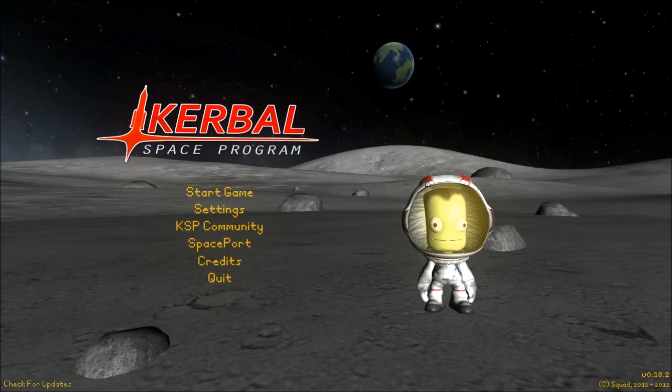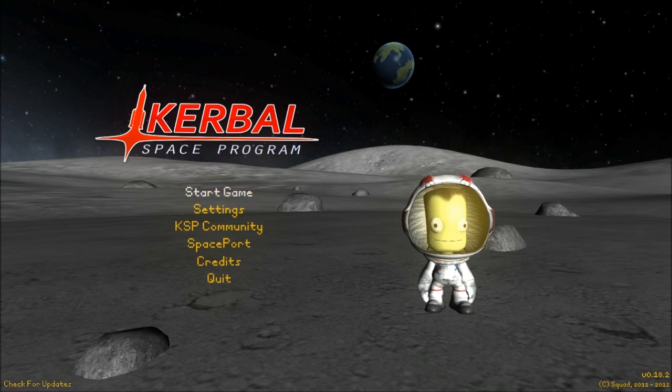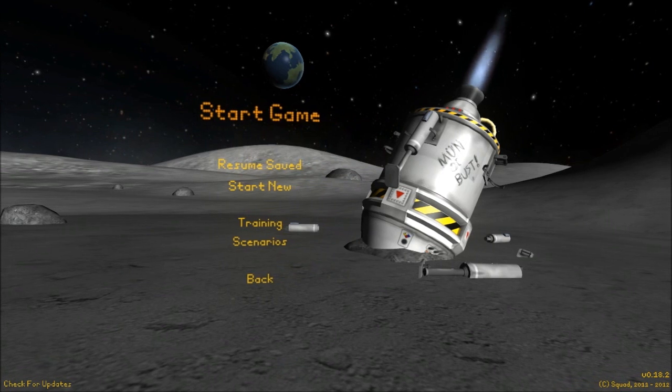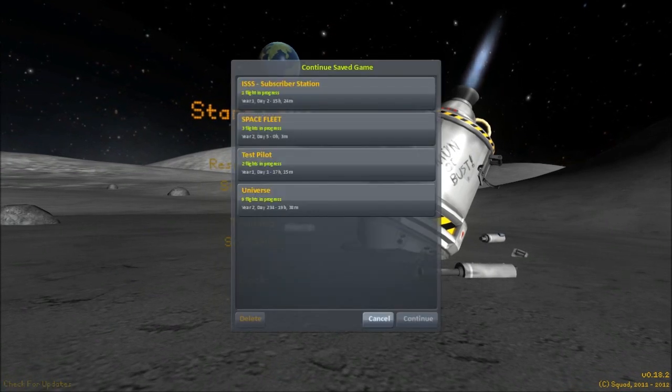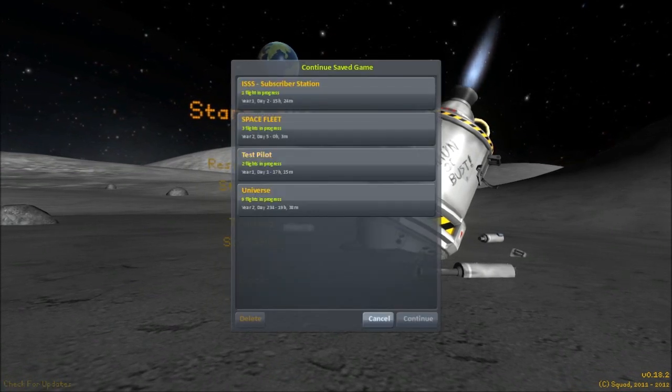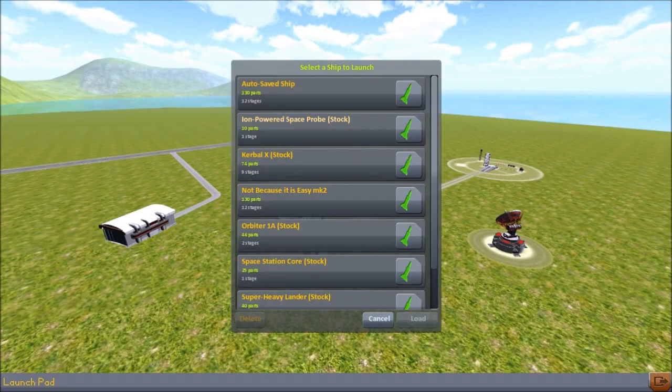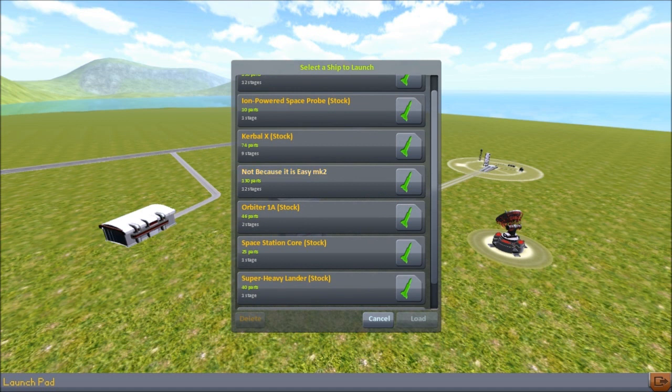Hey guys, Harv here, and welcome back to Kerbal Space Program. This is the Test Pilot, the series in which we take viewer-submitted ships, test them out, and then hopefully make some improvements to them. Today we have a craft submitted by Alan Schrader. Thank you very much for the entry. Your ship is actually an Apollo-style mission, and it's absolutely brilliant.